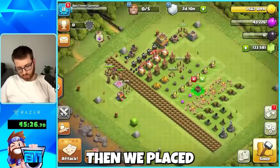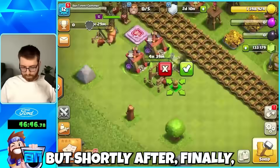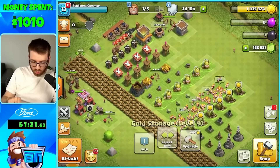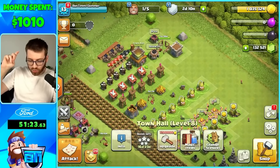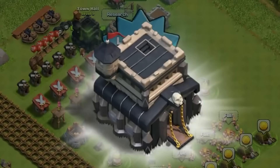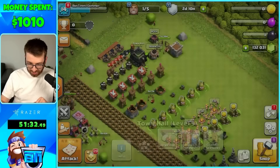Having the Barbarian King means we can already get to Town Hall 8, and I still haven't even burned through all my gold yet. Now we're at Town Hall 8. We placed the rest of the Town Hall 8 buildings, but shortly after, the two dollar offer ran out. We still had to upgrade storages, and my gold finally ran out getting to Town Hall 9 — that two dollar offer was OP.